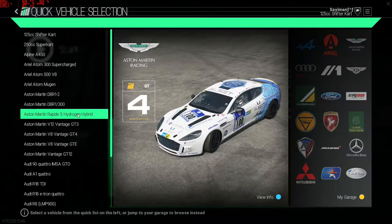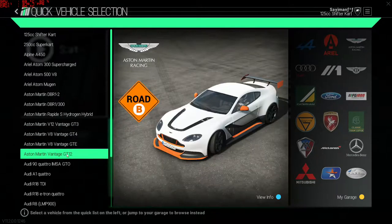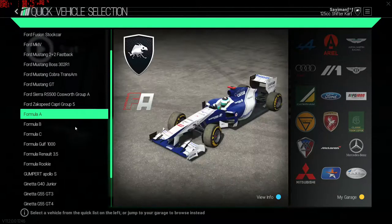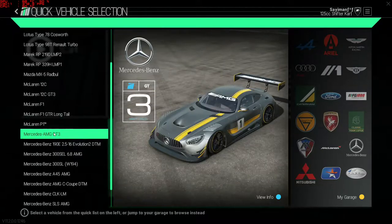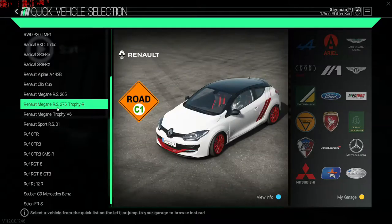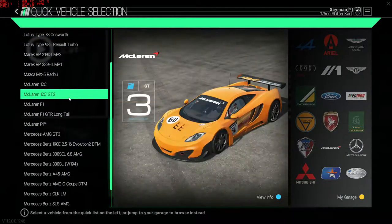They've got the V12 Vintage, V8 Vantage. They haven't got the normal Vantage — I want the normal Vantage, like road spec. One thing I wish they did have in here that I would love would be the Lancia Volume X, or a road-legalized version of the Lancia — Lancia Stratos, or the Lancia Delta Integrale HF. Those things — zero to a hundred kilometers in six seconds around a corner on gravel. They were bloody fast. They dominated the rally scene for years. They would fit in right here.